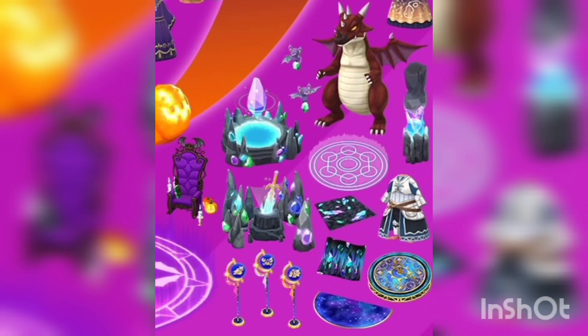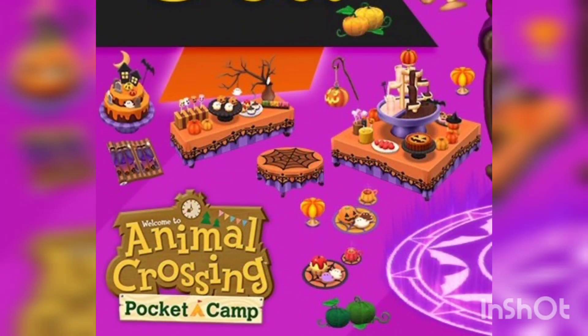Last but not least, we got the scavenger hunt, which is a little bit more Halloween-themed. We got a huge table, more tables, a cake, a wallpaper, and some food items. I don't know what to think about items like this when they give us tables, but maybe they will look really nice on the campsite. Let me know what you guys think!